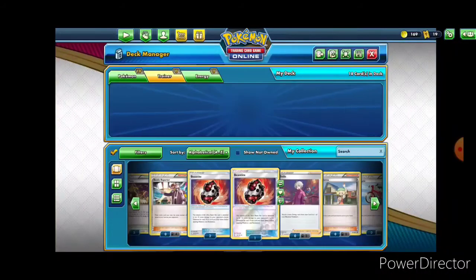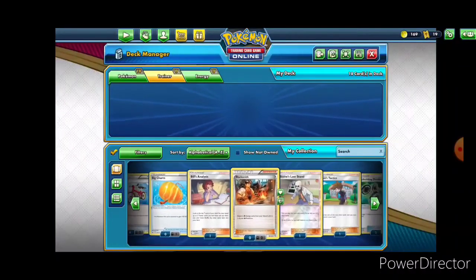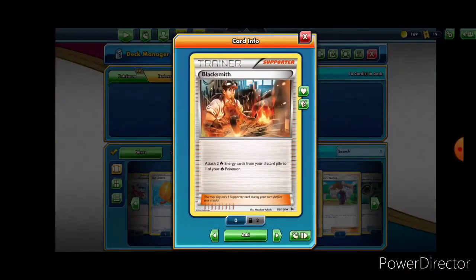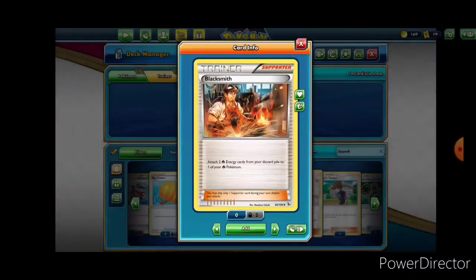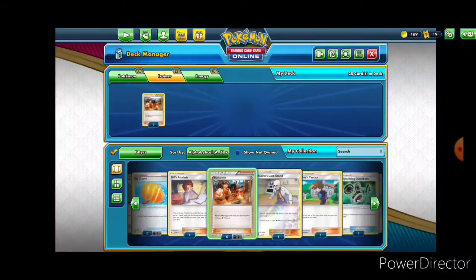Let's go ahead and jump over to the Trainer section and take a look at some of the options. I've already gotten used to a handful of staples that I think are going to be very good for this deck. There's this card here that takes two Fire Energy cards from the Discard Pile and puts them onto one of your Pokemon — that's most of what Charizard discards whenever he attacks with the big one.